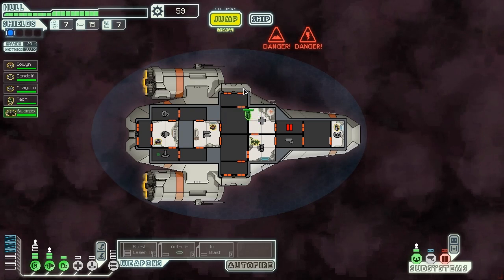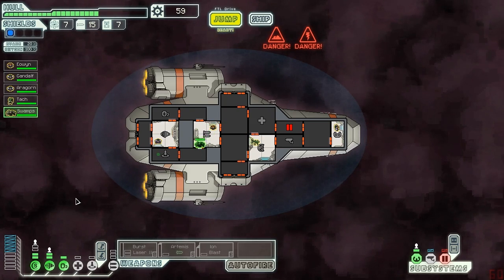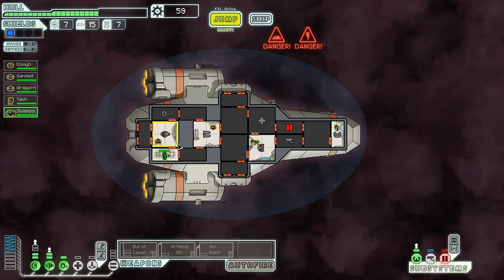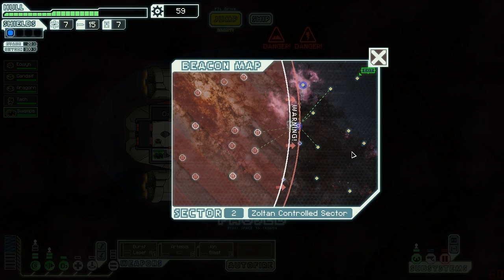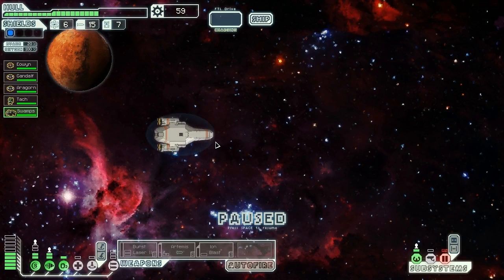But we seem ready to go again. What it does when you go to the next sector, it doesn't automatically put the energy back into your system, so you have to remember to do that. Let's jump. Enemy fleet getting quite close — I reckon we can probably visit another couple before we get there.